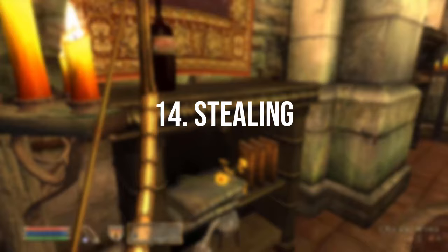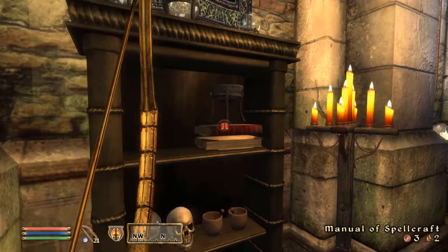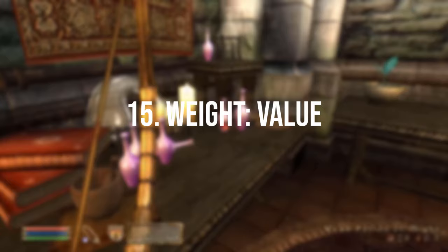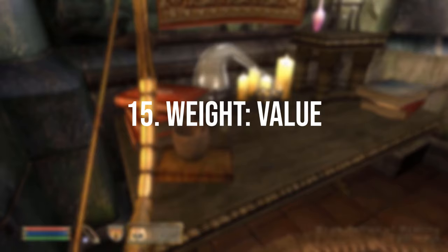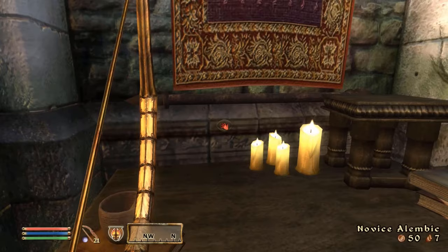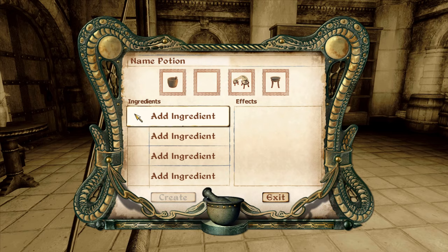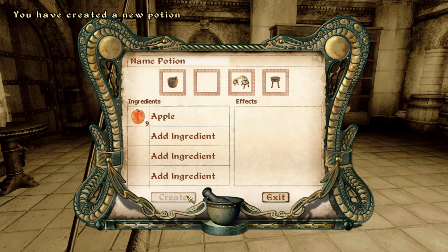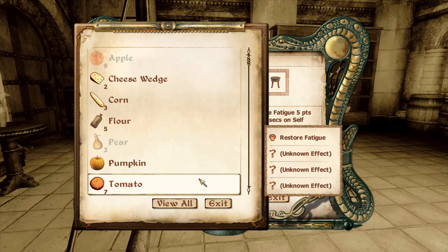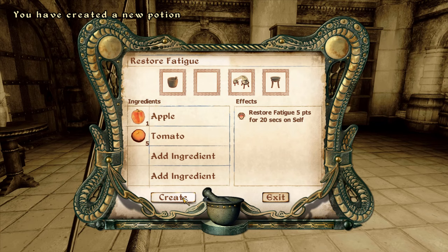You could also just steal goods and sell them to a fence. A particularly good place to do this is the Imperial City Market District, where you can essentially break into the shops at night and rinse them. Target items with a good weight-to-value ratio — jewellery, potions, ingredients, books and spell tomes are all good starting points. Alchemy is also arguably the best way to make gold in Oblivion. A good trick early on is to take low-value food items and turn them into potions to sell at a profit. Stolen food effectively gets 'fenced' by turning it into a potion, as the output potion isn't considered stolen.